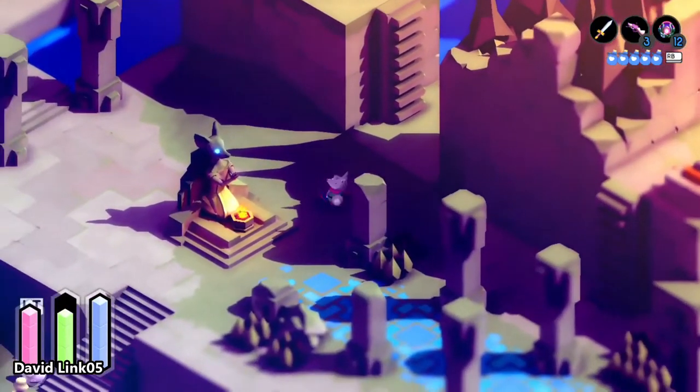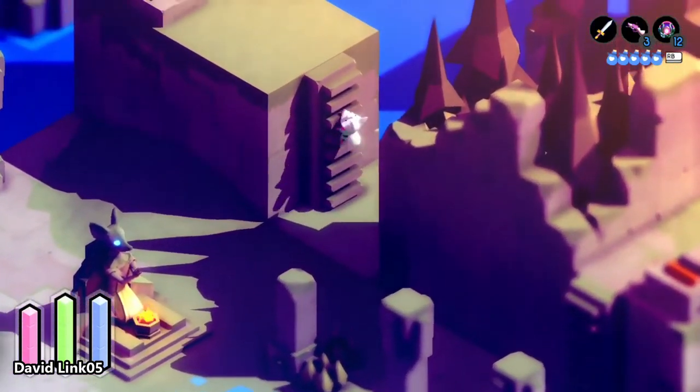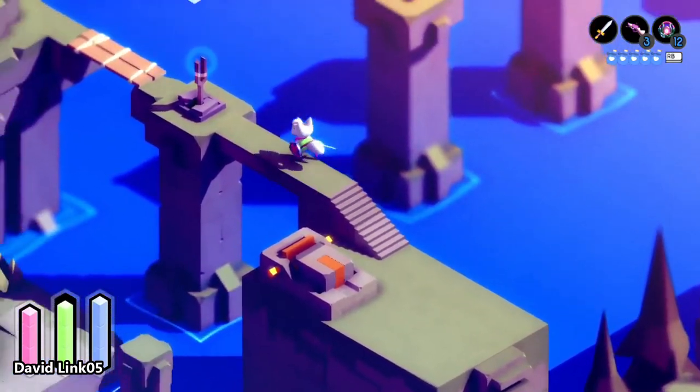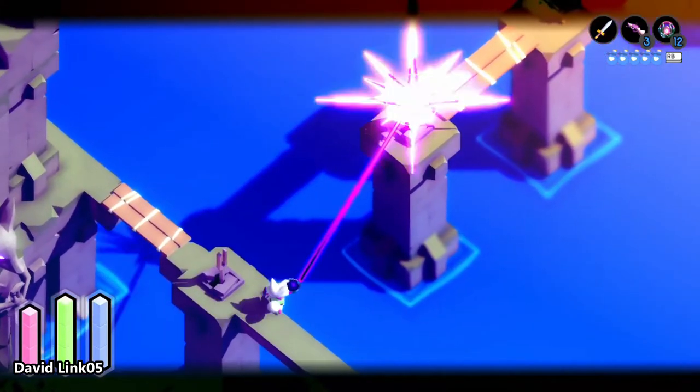The sixth shard bottle is located in the Overview area. It's on the right side of the same point where the golden gate is in front of it. You just need to use the hookshot to reach the treasure chest.